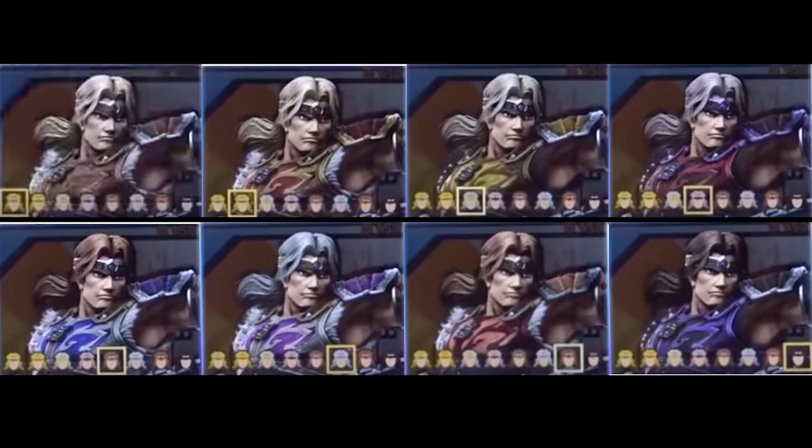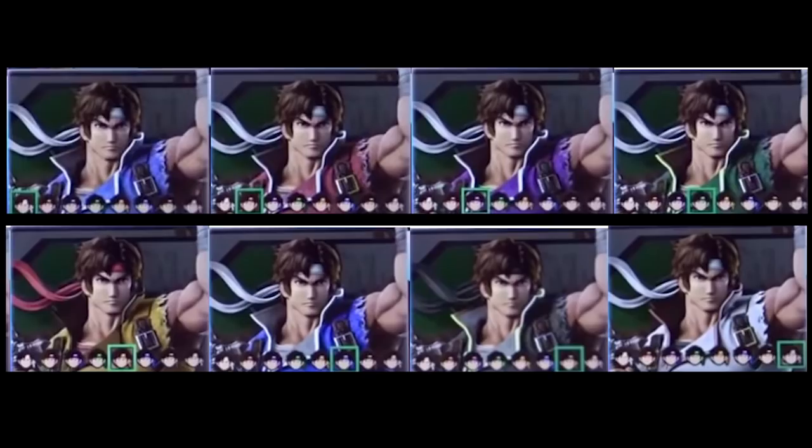Now we're getting into new character territory. I like a lot of Simon's recolors, especially the ones that change his hair color. When I do the costume origins video, I'm sure I'll learn what each of those is for. But on first glance, I really like how all of these look. Richter doesn't really get the same treatment with his hair — I guess his hair is shorter so it's less noticeable — but his bandana does change in a couple of these. He's much more vivid-looking than Simon. Maybe that's because Simon is more detailed and Richter wears a more basic outfit, but Richter's colors look a lot more vibrant than Simon's.